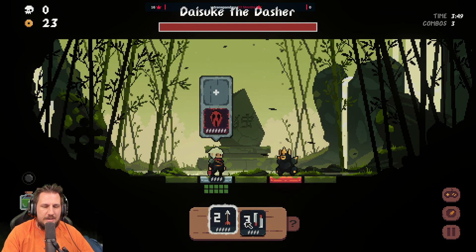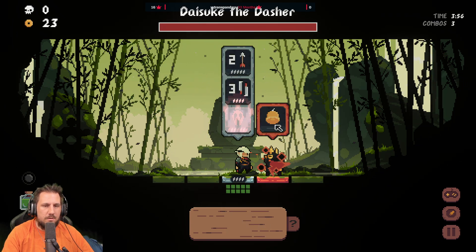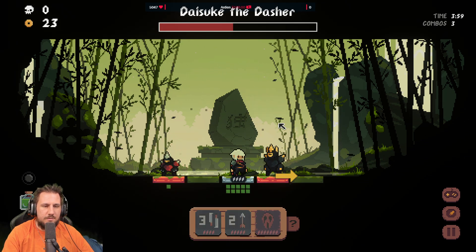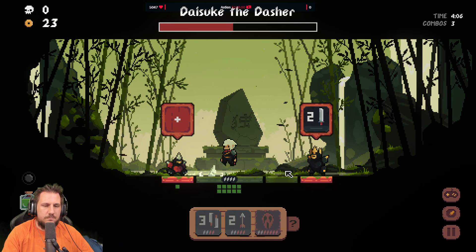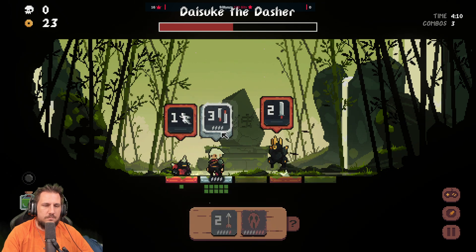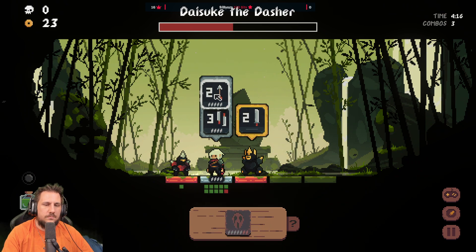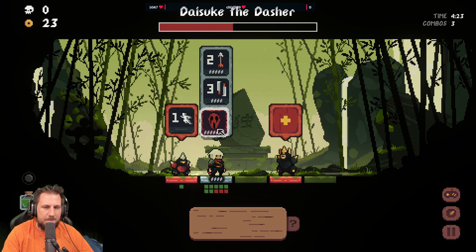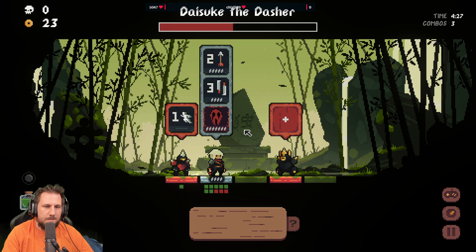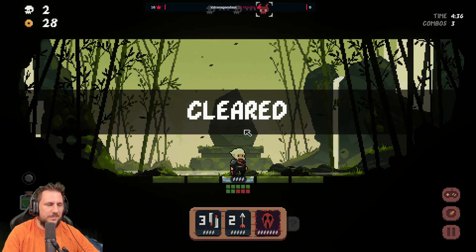My first boss — Dosuke the Dasher! He's gonna come and try to dash into me. Calls the boys I guess. This is the reason I'm aiming this way. I think I kill him here — there we go, I think I kill him here — actually, there we go!